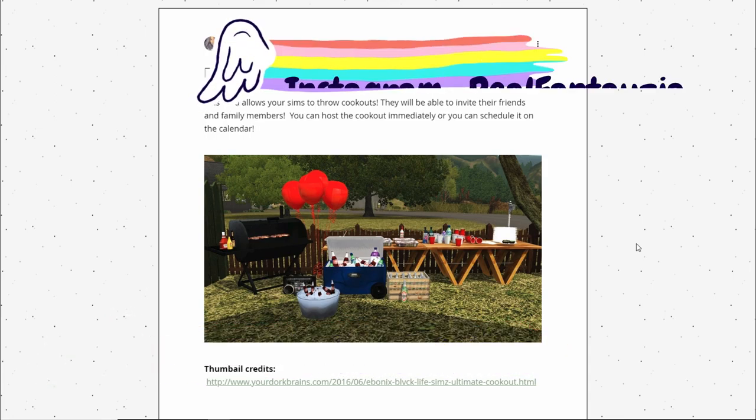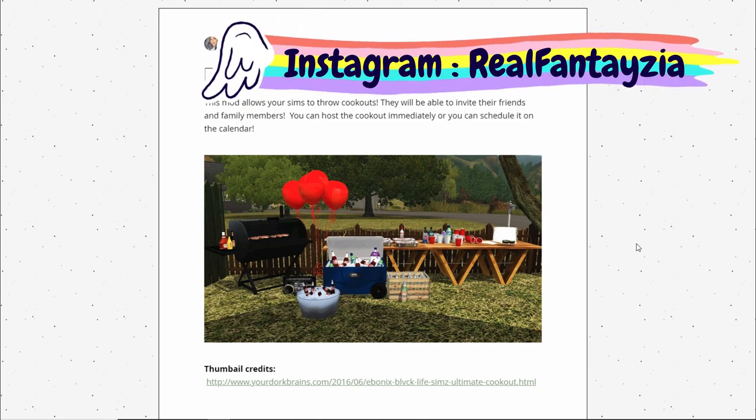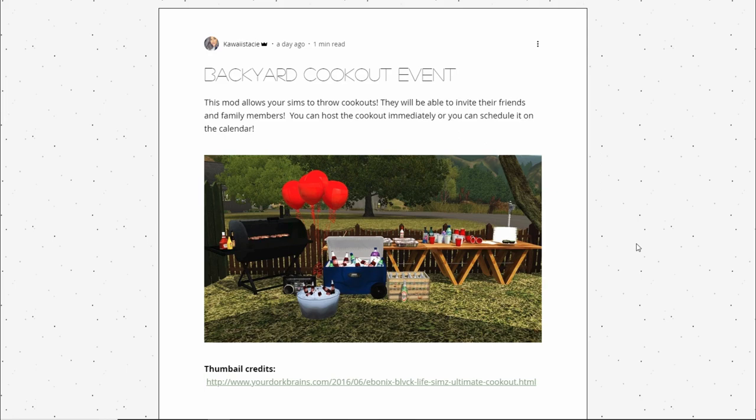I love different events like this — it's a reason I was so excited for Seasons, because of the whole calendar thing. A lot of Brit Pinky Sims events are now broken, so it's great that there's now a Christmas party event and a backyard cookout event. This mod allows your Sims to throw a cookout, invite friends and family, and you can host immediately or schedule it on the calendar.